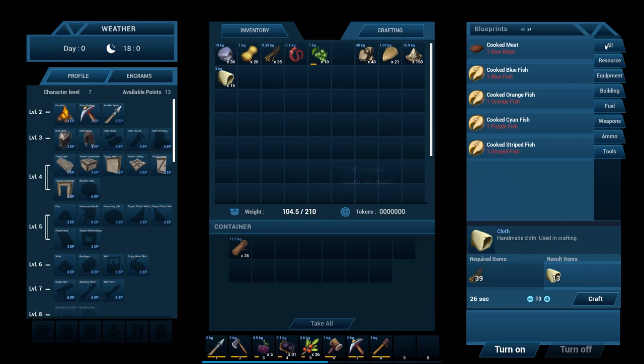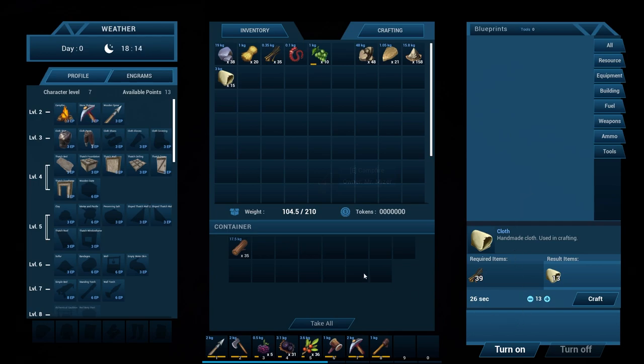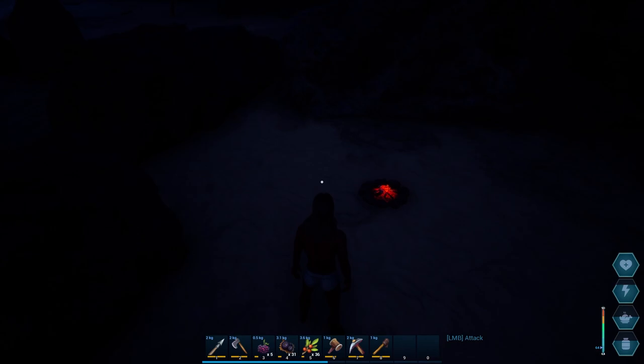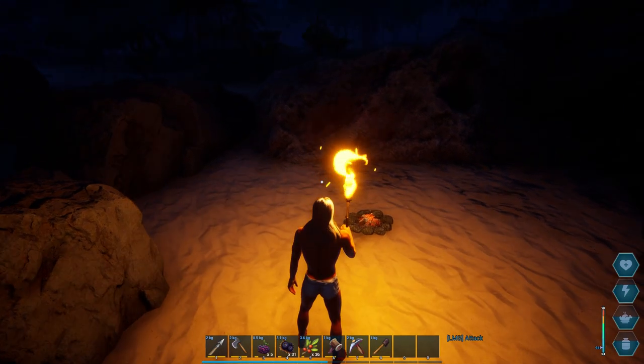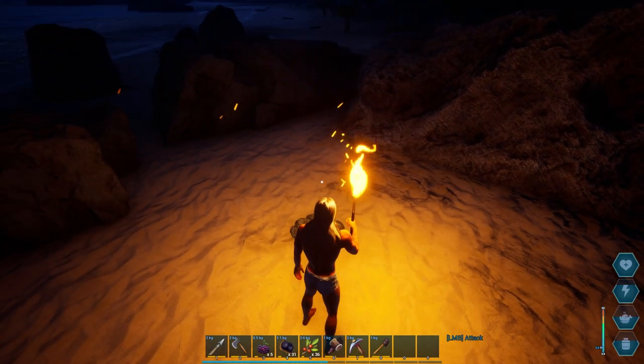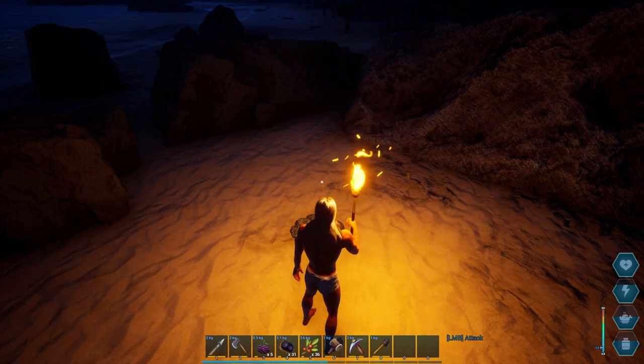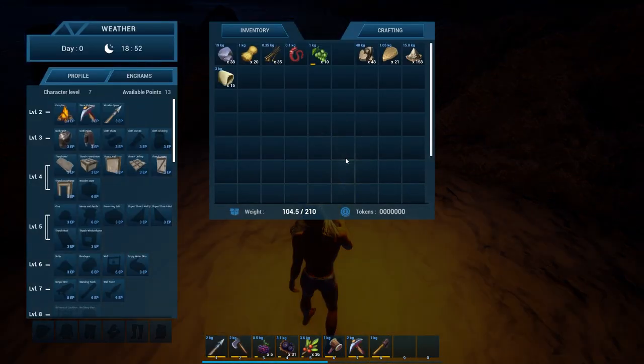Maybe it's just because I don't have anything to cook. I don't have any fish and I don't have any meat. I thought it would fire up and I would have some warmth because the temperature on the right-hand side is dropping — it's gone from 77 to 64 — but I guess not.